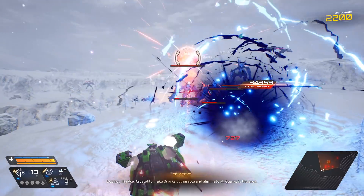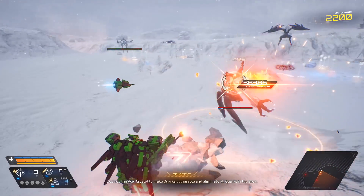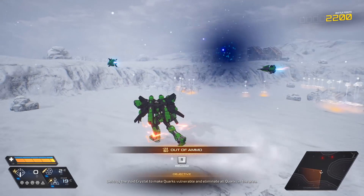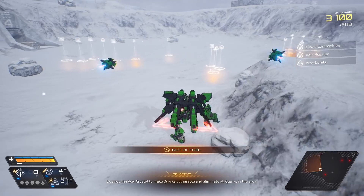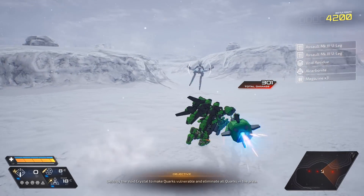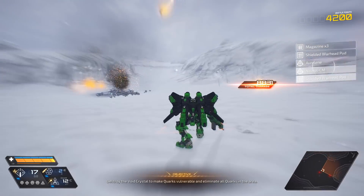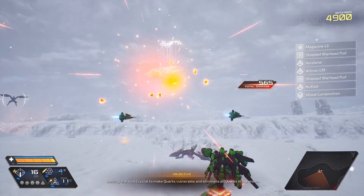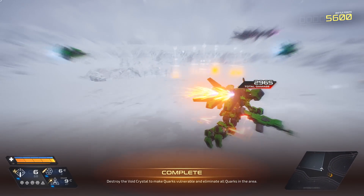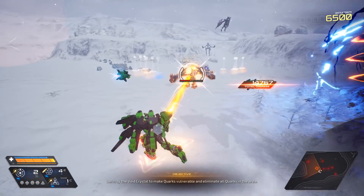Destroy the void crystal to make the quarks vulnerable — that's the mission objective, which we've already done. We just gotta kill these things. They can take and do a lot of damage. Got one of them — out of ammo, come on man. I gotta learn how to swap my targets better. Get all this jazz. Out of magazines. I'm taking damage. He's almost dead — you know, like a delayed death there. Nice little flying bird of doom.